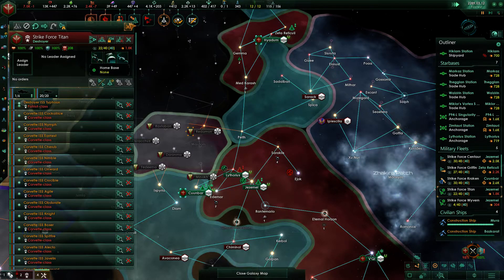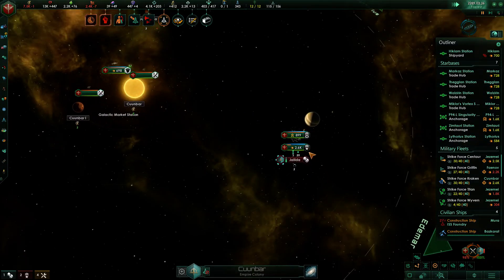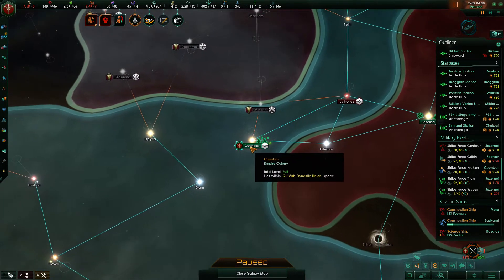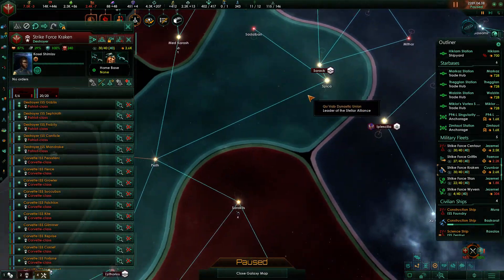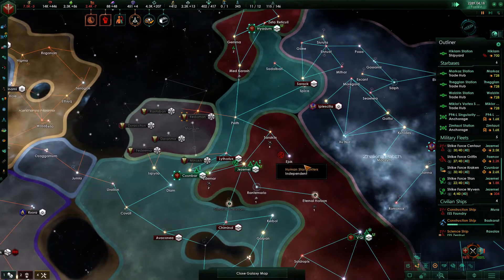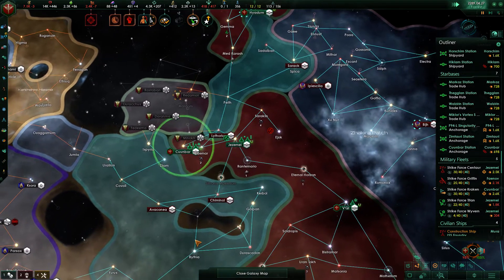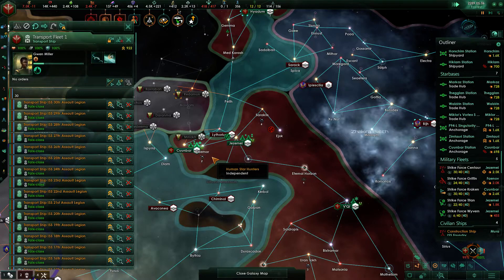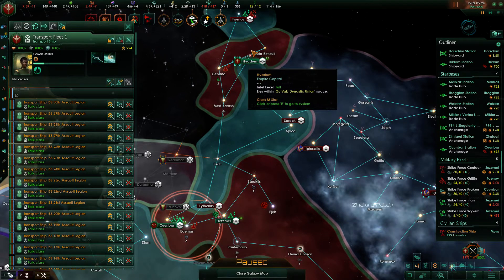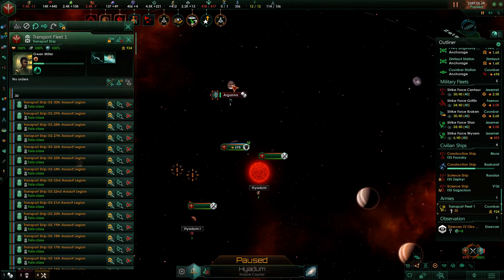Strike Force Titan construction is complete. Let's just land the armies so we can take this fleet and send it to Spica. Then we should send one of our new strike forces in there. Let's send the transports in there.